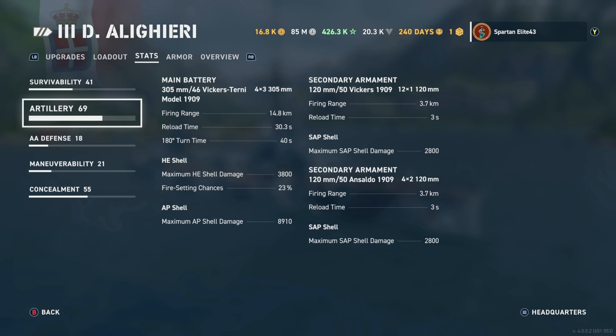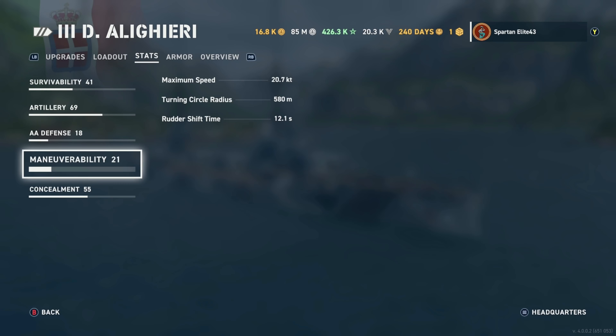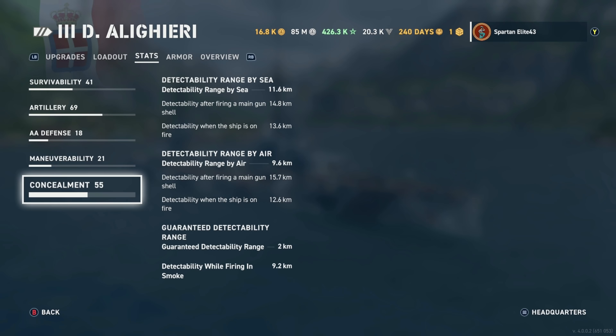For AA defense, you're not going to get any AA anywhere along this line. Italian battleships are notoriously not good for shooting down planes, so carriers will be a bad thing for you. You get 40mm 39-caliber QF Mark IIs — 8 of them doing 46 damage per second reaching out to 2.5 kilometers — and 76mm 40-caliber Ansaldo 1917s — 4 of those doing 8 damage per second out to 3 kilometers. For maneuverability, maximum speed is 20.7 knots, which at Tier 3 is not bad. Turning circle radius is very good at 580 meters and rudder shift time is just 12.1 seconds. Concealment: detectability by sea is 11.6, by air is 9.6, guaranteed is always 2, and detectability while firing in smoke is 9.2 kilometers.